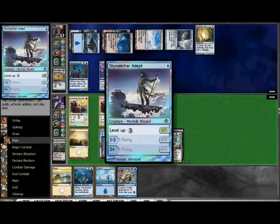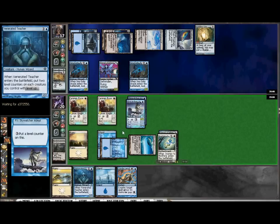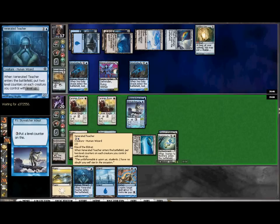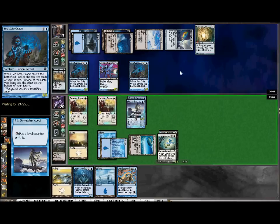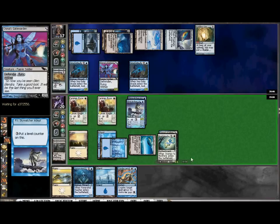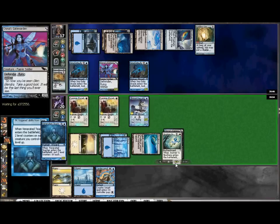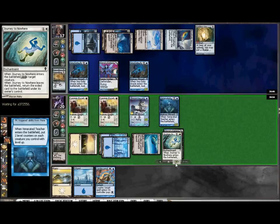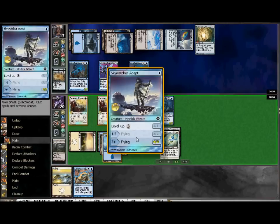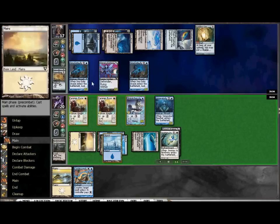Transitioning to an Adapt here - I really wanted to get this level up before I played the Teacher, because the Teacher will put counters on. If you look at Proliferate, it has to have a counter to add a counter, but this Teacher is going to be able to give us two counters on each of these creatures with level up, which is fantastic. It will push them into that third and final level of their level up, making them a 4-2 flyer, and that's what I was really shooting for there.